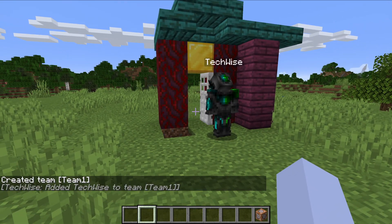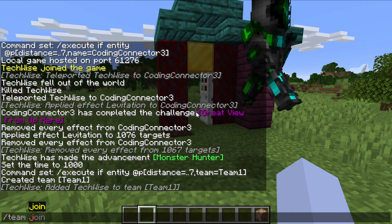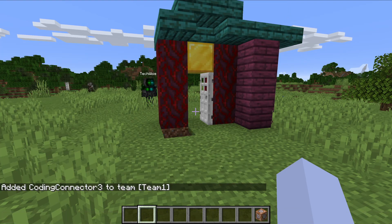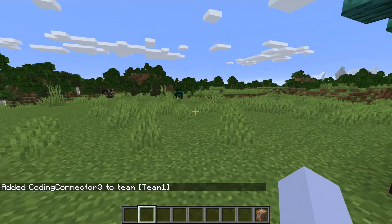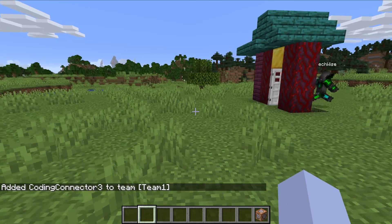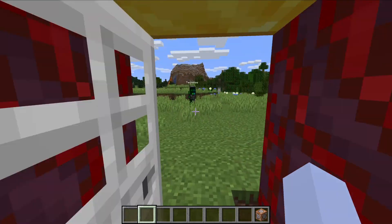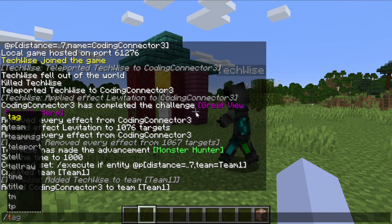Then you can do '/team join' and then put the team name, and you'll be on it. You're both on this team now. Daniel went ahead and did that — we saw in the command area that he had joined the team as well. So this works for both of you now.